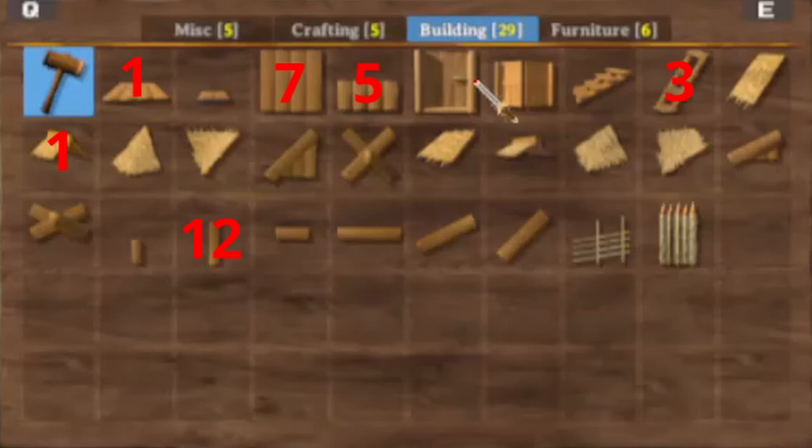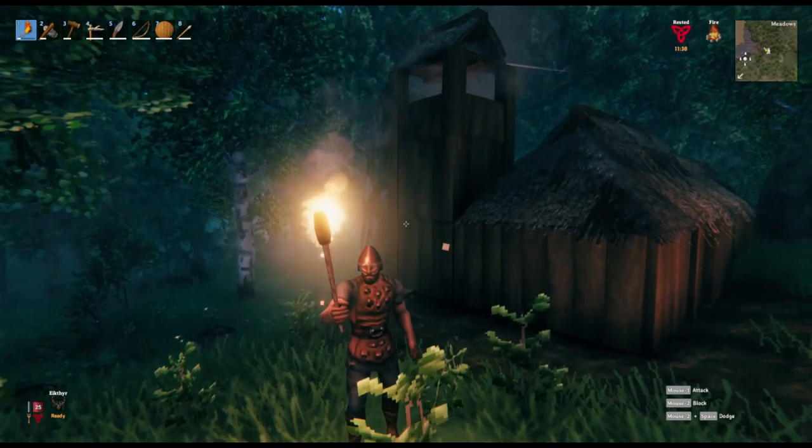So the pieces of material you'll need to construct a proper chimney are 12 wooden posts, 7 full walls, 5 half walls, 1 floor piece, 1 peak piece, and 3 stairs to work as a scaffolding system to build the higher parts of this.